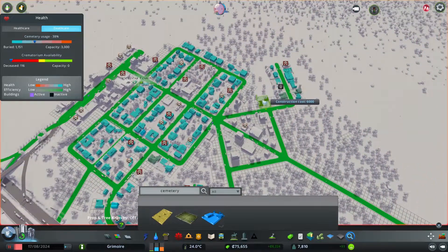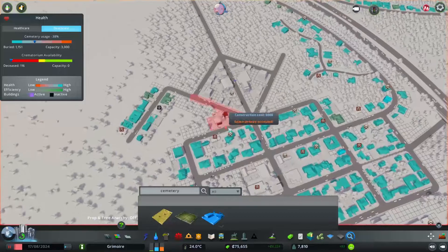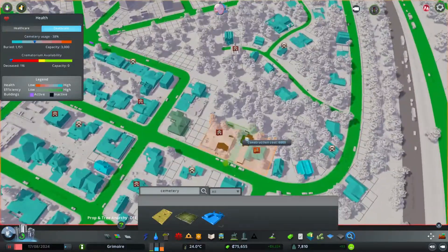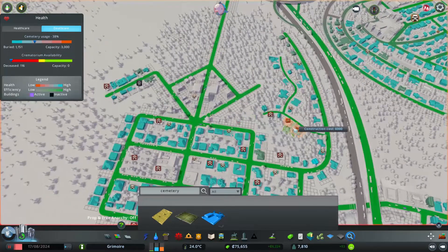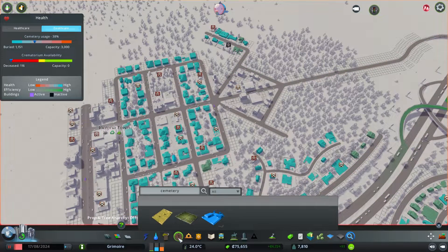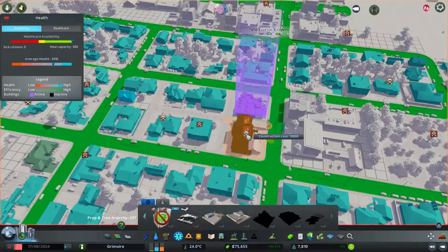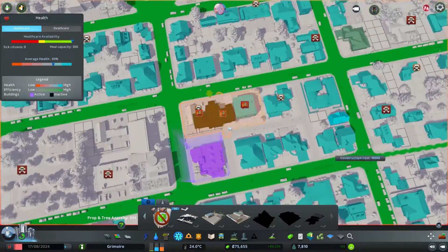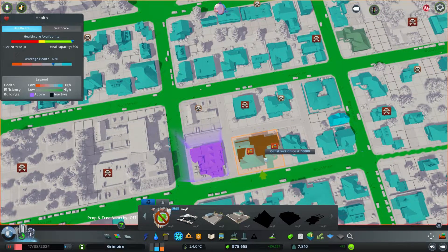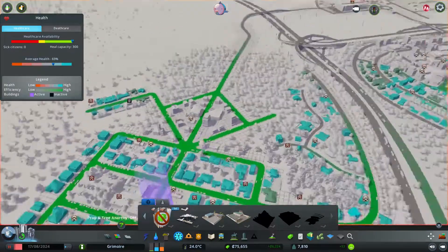We could build one around here in Victoria Town. I'm not really sure where to place it — I don't want to place it in a strange location. I think we could place it next to the police station. Actually, it should probably be next to a clinic. We do have a clinic here, but it would destroy this walking path, which I really don't want to do.